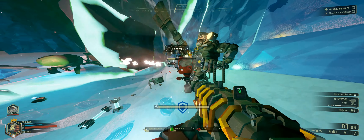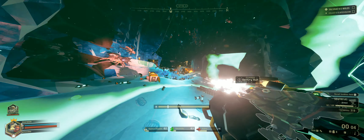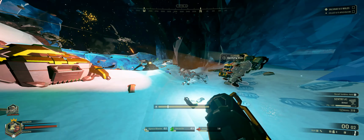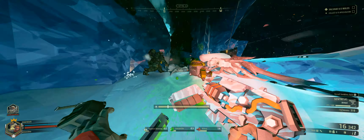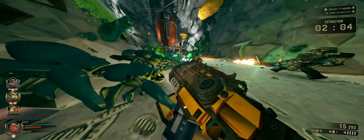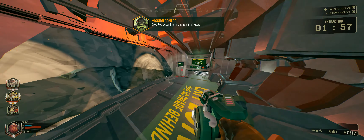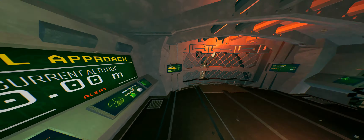So how does it all work? At its heart, Deep Rock Galactic is an alien FPS-based shooter. It sounds a bit generic, but it's the mission types, the procedurally generated caves we're going to be trouncing through, and the class-based teamwork. We've got four classes: the Scout, the Gunner, the Driller, and the Engineer. Every mission will be extremely different, and there are five difficulty modes — Hazard One through Hazard Five.